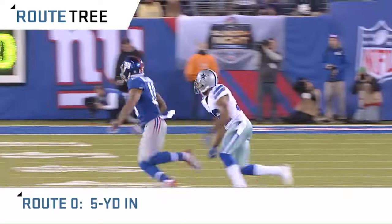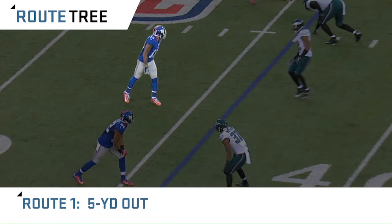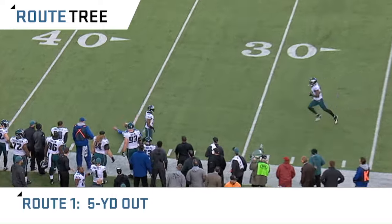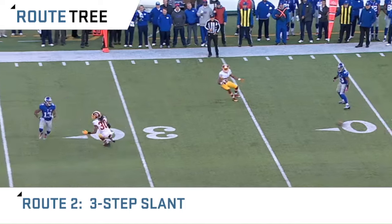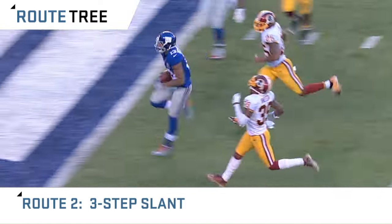The zero route is a quick five-yard square end, meant to get the ball out of the hands of the quarterback to the wide receiver. A one route is a five-yard out-breaking route — quick, subtle movements to get open very quickly. A number two route is a three-step slant. You must win by gaining inside position on the defender to get open.